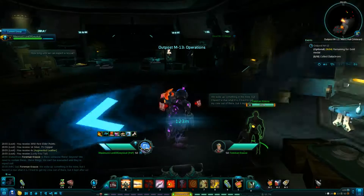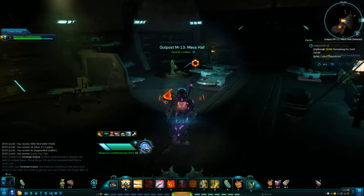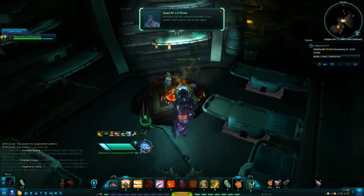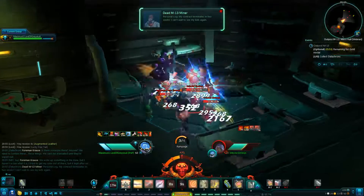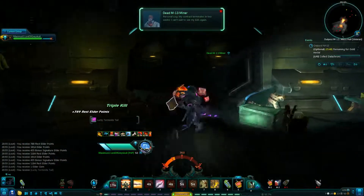Number nine is right over there and number ten is right over there — got it! Now follow the flares, we need to get to the foreman who's just right up here.